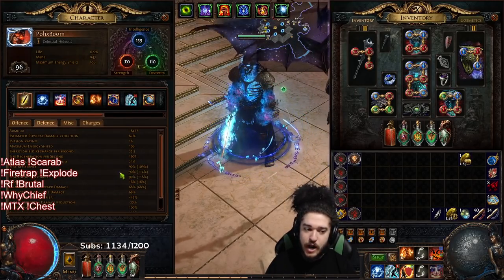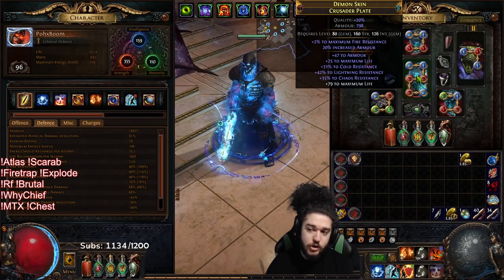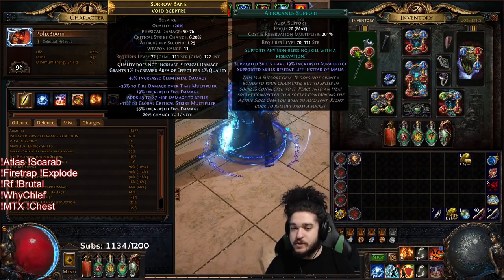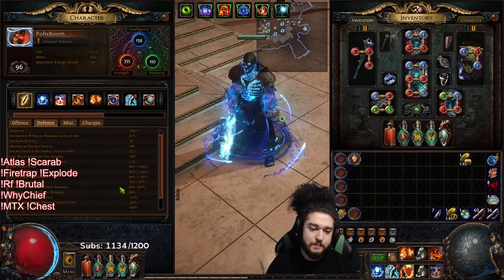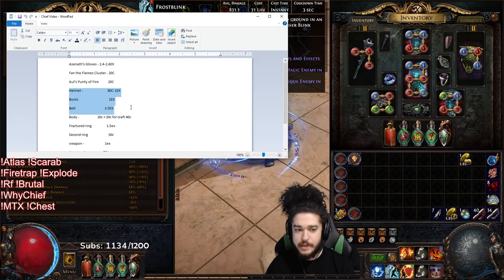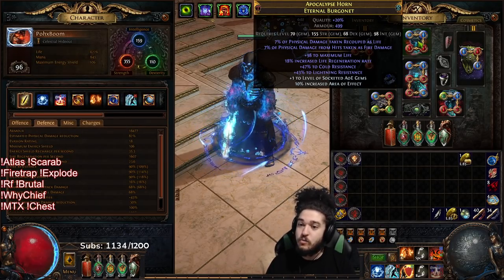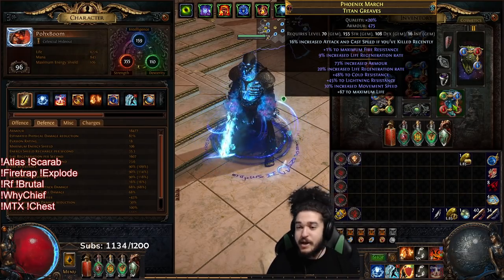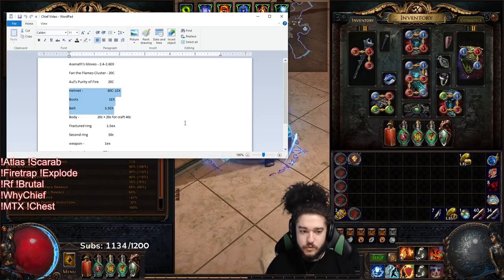I'm not going to go over exactly how I achieved 90 fire res - quickly glancing over my gear: two max fire res here, one max fire res here. This increased armor could also be increased purity of fire effect which would give me plus one. I have a level 23 purity of fire linked with Arrogance giving me another plus one, and Empower gives me another plus one, then from the tree etc. Chieftain lacks sustain so you want life regen wherever you can get it - same with boots, I got life regeneration on my boots.